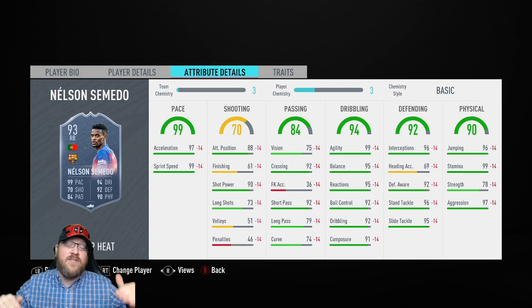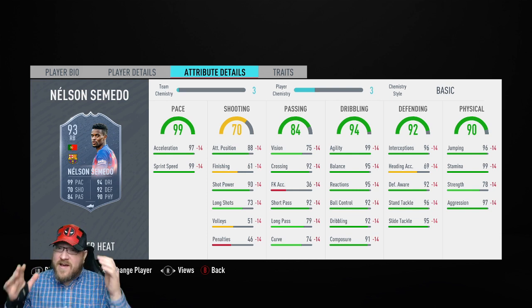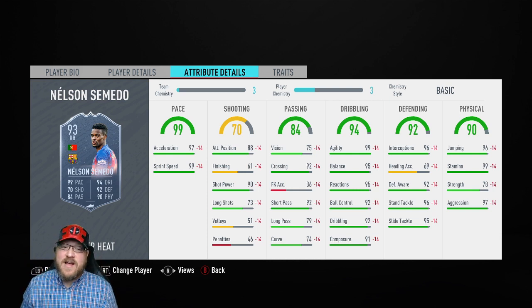Then here's where we get to where this just takes the Semedo card to the next level. Look at that: 99 agility, 95 balance, 95 reactions, plus 90 in every single dribbling category, which is just insane for a fullback. One thing you'll notice when you come up against these wing players — you're going to have Dembelés, Neymars, Traorés — these fast, agile players running at you. So when you have a fast, agile right back or left back that can keep up with them, that just makes things a lot easier for you to take care of your business.